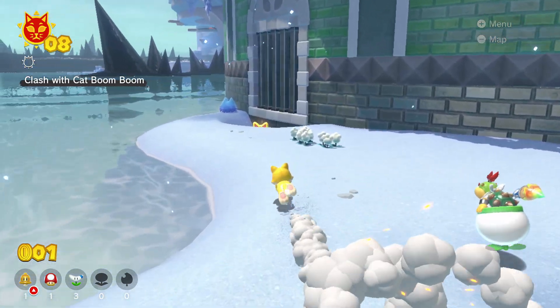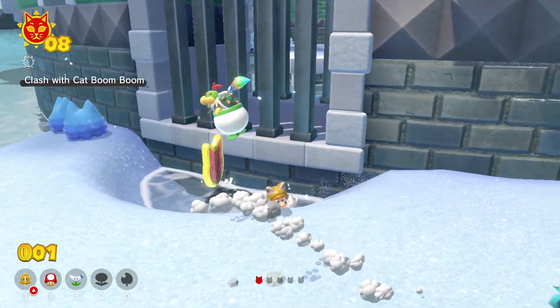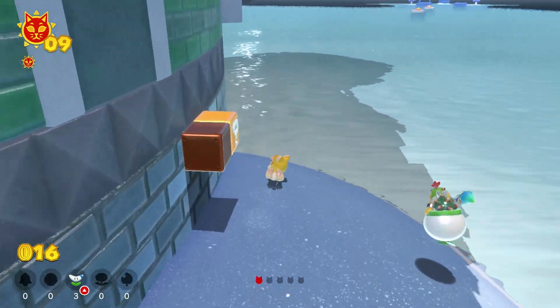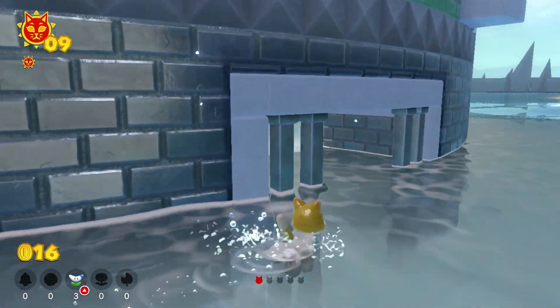From the start of the level, you can find the first shard over here in the puddle. Then run towards the koopas towards the other side of the building and jump into the water over here.